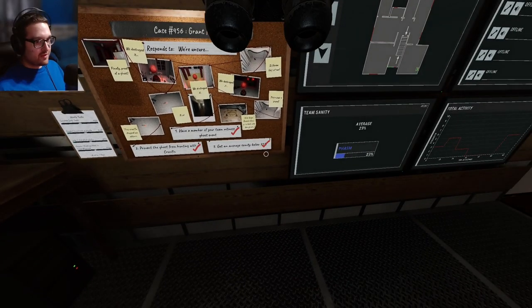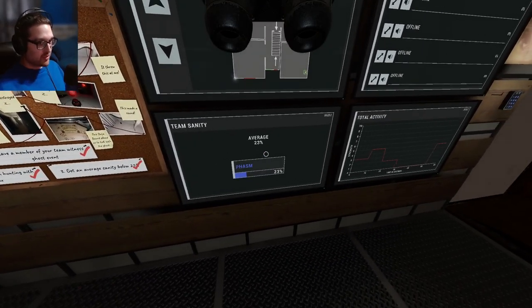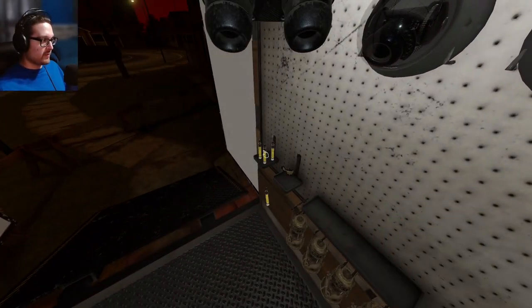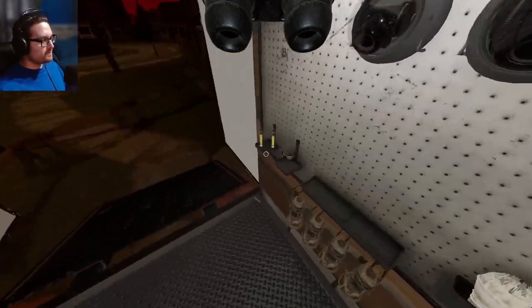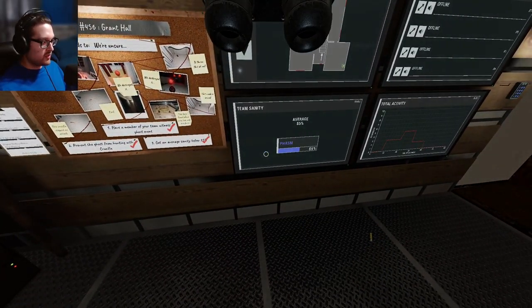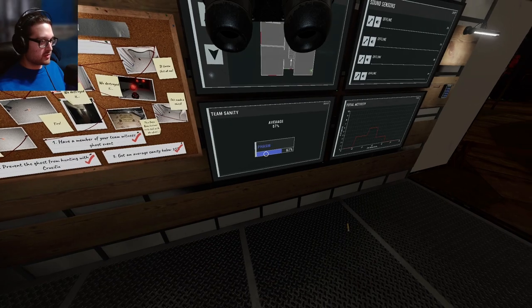Just like that we've got all the objectives. I have the ouija board so I'm going to go back up on sanity, and at the end we'll get hunted for fun at least once. I think I can get hunted and survive but that means I've got to take a lot of sanity hit here. Luckily we're on Professional so that's 60-plus sanity right there.